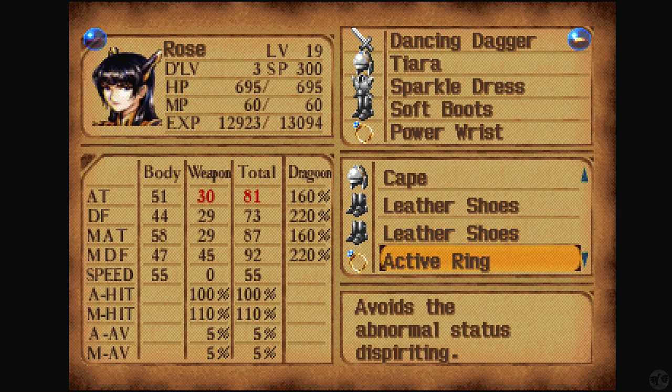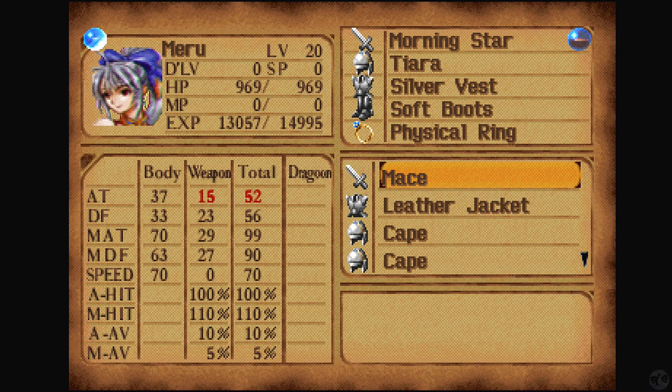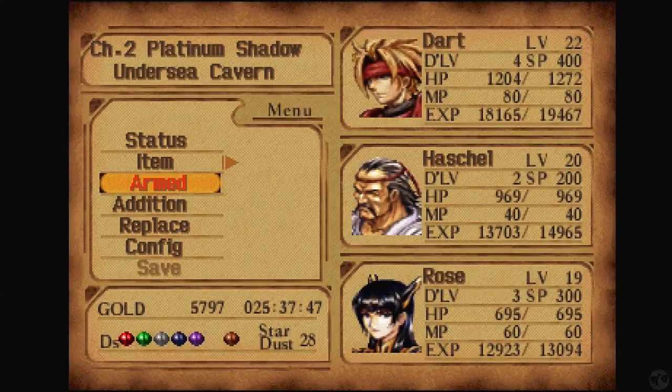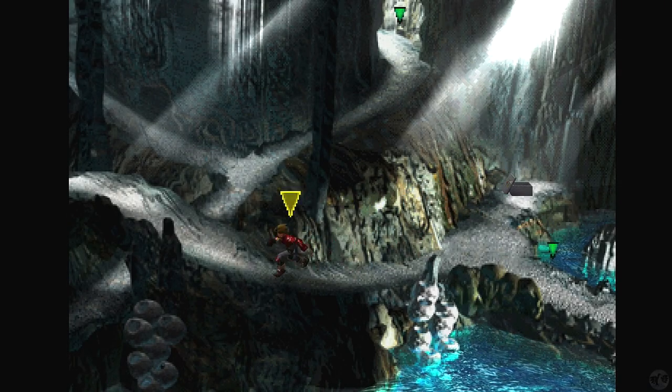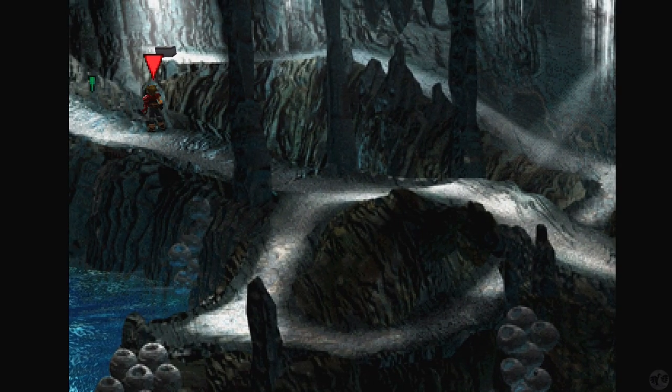Unfortunately, it can't be used by Rose. I think I'd rather have Rose use it, but it looks like it's only for Merrick or Shauna. I really would love Merrick to be an active part of the force, but until she gets her Dragoon Spirit she's not going to be. I'm going to go ahead and give this to her for now, in hopes that one day we do find her Dragoon Spirit. Otherwise I'll unequip it and give it back to Shauna, if we decide to use Shauna.